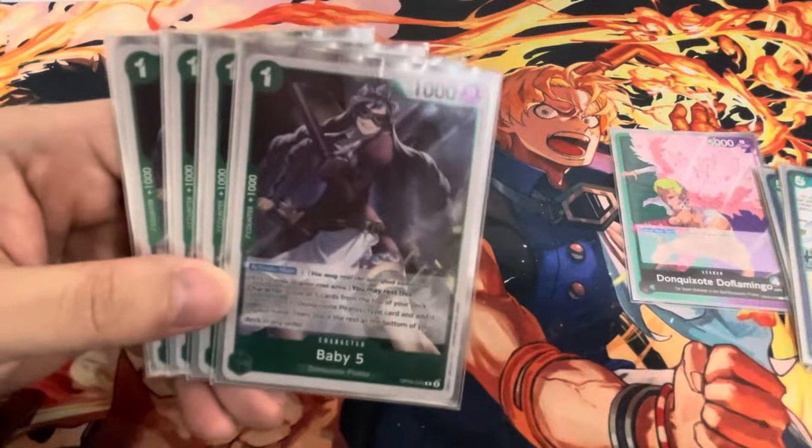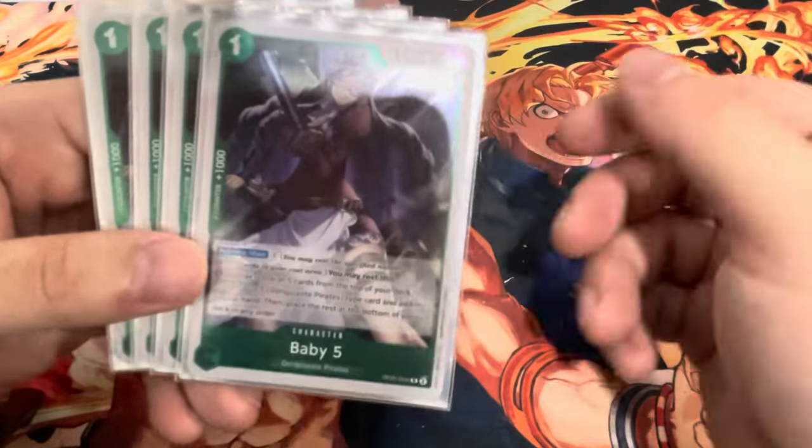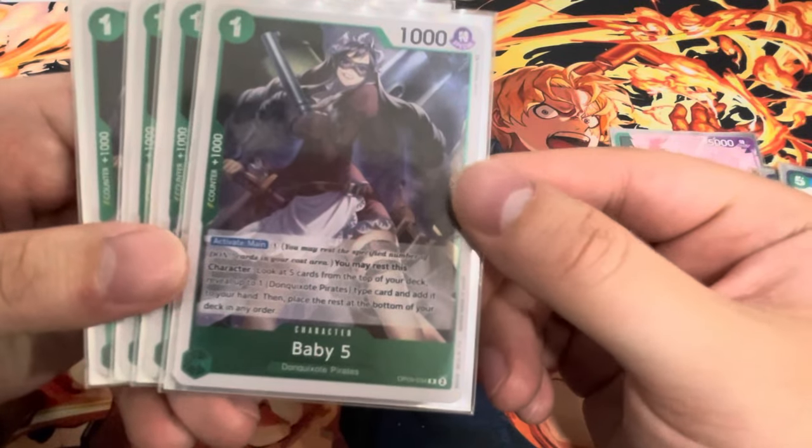Next we have our searcher — four Baby Five. This is the Jewelry Bonnie of the deck. Pay one, rest it, and look at the top five for a Don Quixote Pirates card.